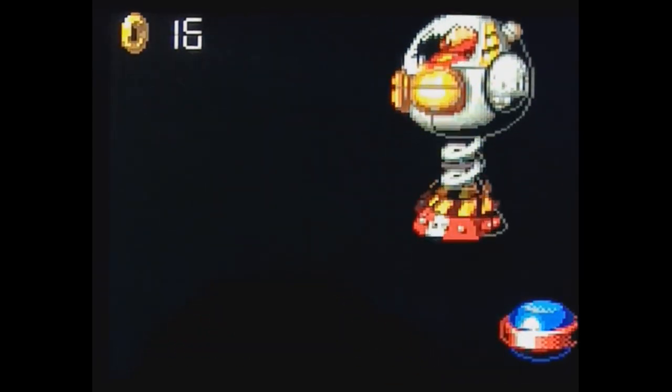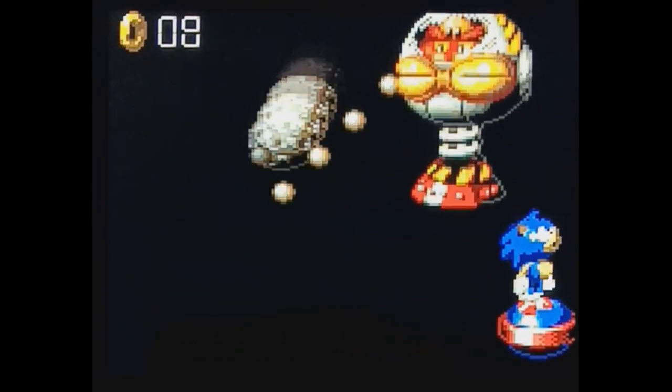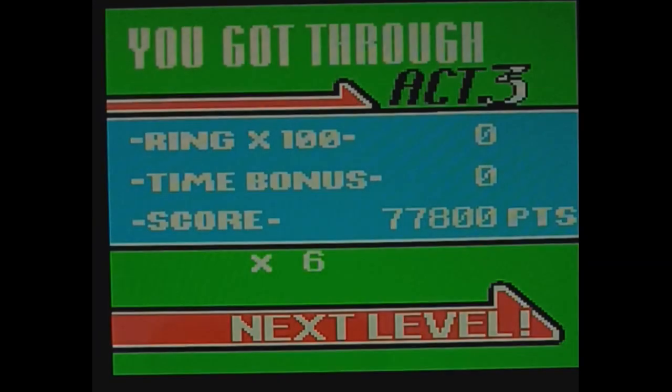Now we've got the boss — he throws rocks at you. The most random idea for a Sonic boss ever. The hitbox is not the best either. It's a really bad hitbox to hit him, because luckily unlike most Sonic bosses, instead of just hitting him altogether, you have to hit the window on his car — on his windshield — which makes bosses more unique. So yeah, it's Red Volcano Zone.